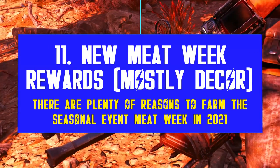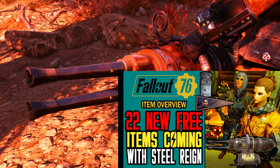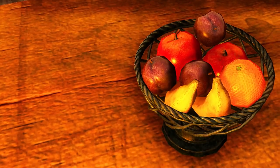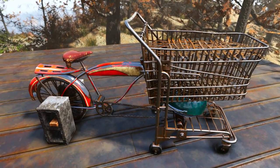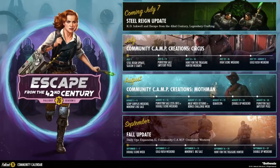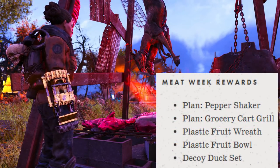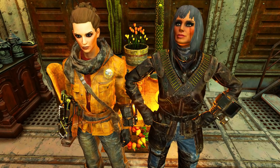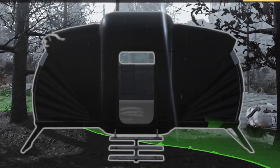Bethesda also added a series of new free items with Still Rain: three duck decoys, a plastic fruit ball, a plastic fruit rat, and kitchen decor. There's even a wastelander cooking station made with a shopping cart and half a bicycle — a genius idea. Too bad Meat Week is only happening in August, so we have over a month to wait to farm those new exciting rewards. Let's not forget about the free rewards from the new missions, such as two new outfits — the Mercenary and the Brotherhood Civvies — as well as a black bungalow, which is basically a repaint of the existing green ones.